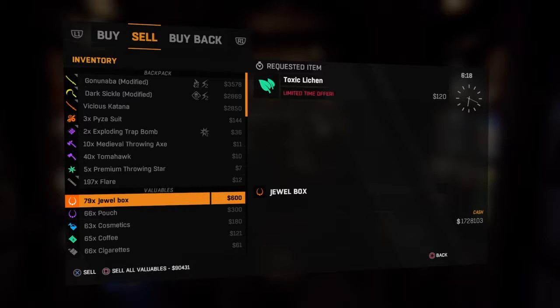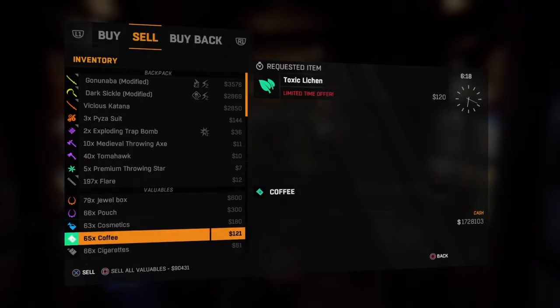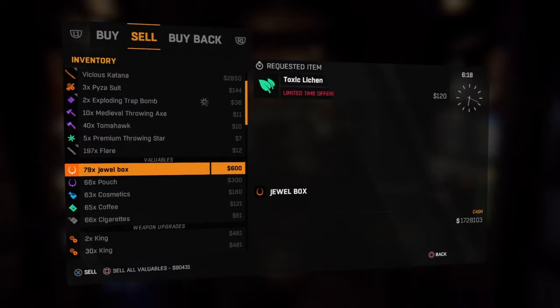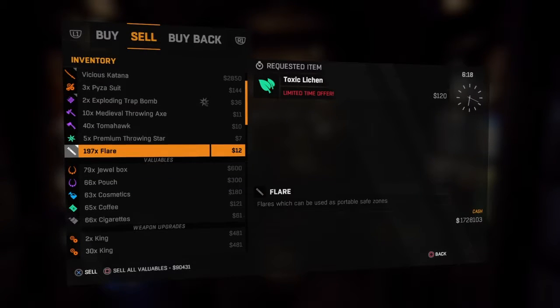You want to have a preferable amount, like a good enough amount that you can fill up your whole inventory. Like 20, 25, 15 — you don't have to fill up your whole inventory, you can have like 10 maybe. I have jewelry boxes, pouches, cosmetics, coffee, cigarettes — I have all of them at 60, and we are going to show you how to duplicate.